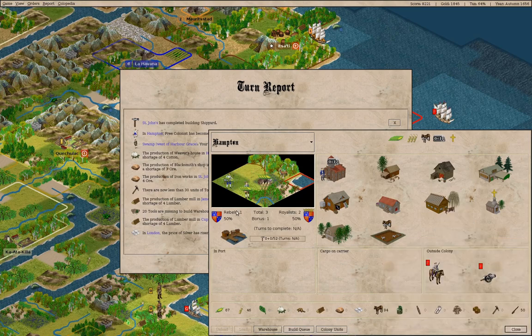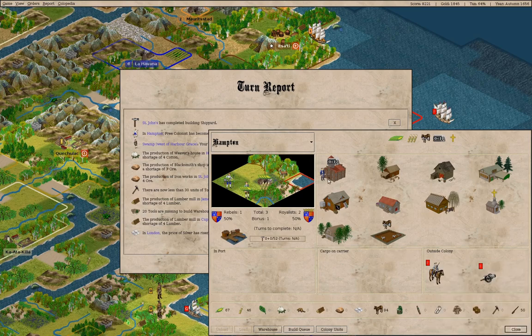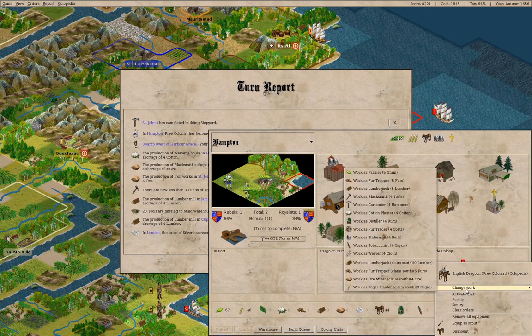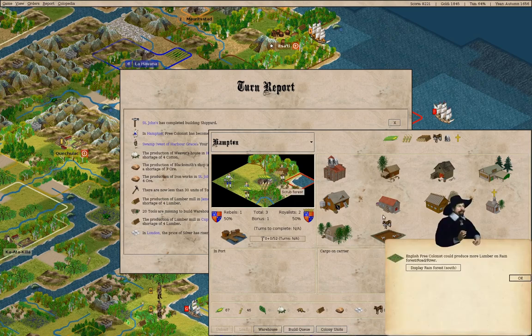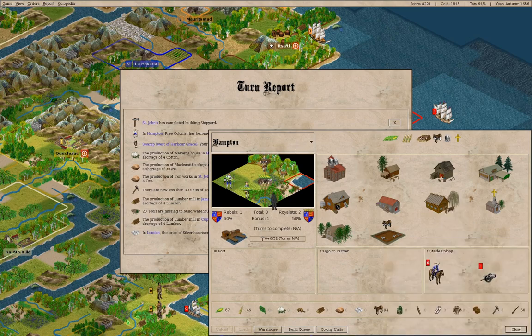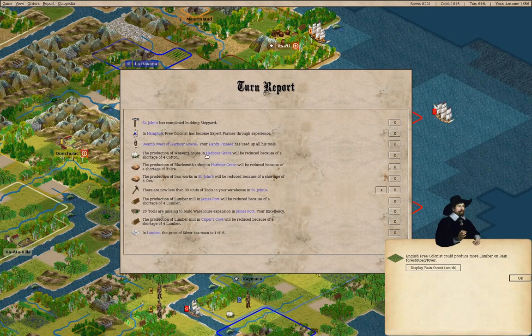If we put that guy there, yeah, we'll do that. You're a free colonist — you can be a dragoon. You can change work to be a lumberjack. Hardy Pioneer used up all his tools; we can deal with that later.